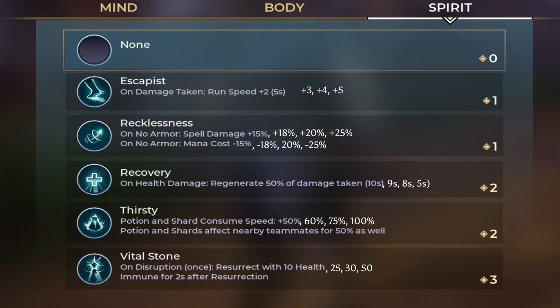Lastly, we've got Spirit. There's Escapist: when you take damage, your run speed increases for 5 seconds by 2.3, 4, and 5 points. Recklessness: if you've got no armor, your spell damage goes up by 15, 18, 20, 25%, and your mana cost goes down by 15, 18, 20, and 25%. Recovery: over 10, 9, 8, and then 5 seconds, you regenerate 50% of damage done to your HP.